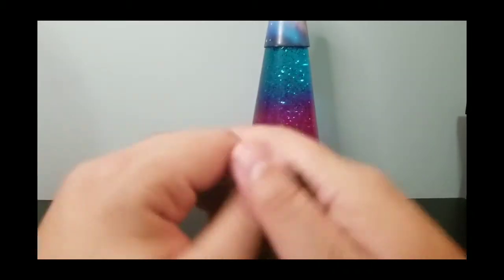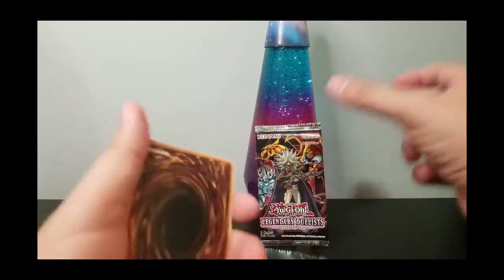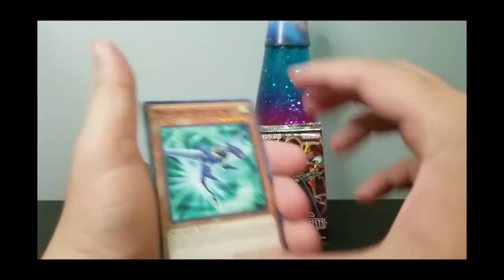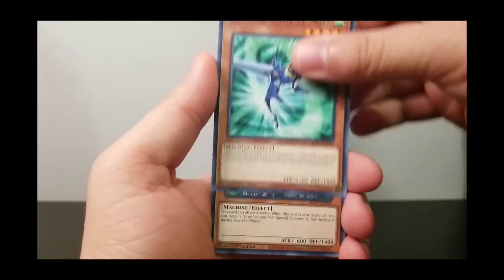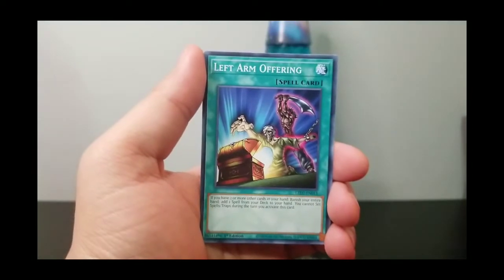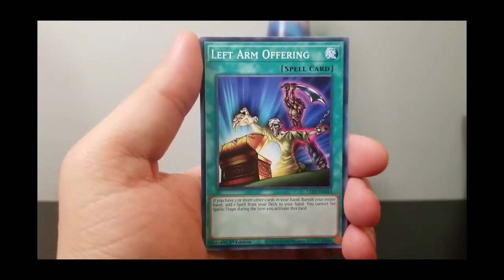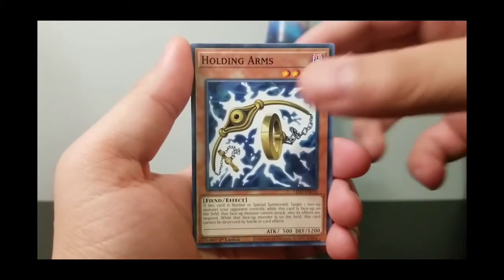So like I said, I'm going to explain what you need to do to enter the drawing to win the Yu-Gi-Oh cards I showed you earlier. Alright, we have a Mechlord Army of Skyle. Jinzo Returner — very cool. Left Arm Offering — that's pretty cool. And Holding Arms. So we have a Left Arm Offering and a Holding Arms.